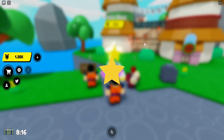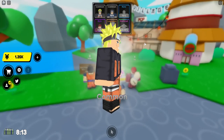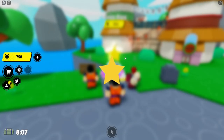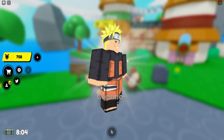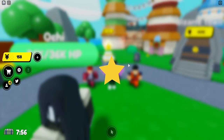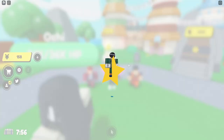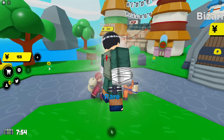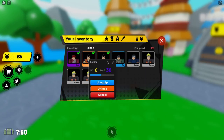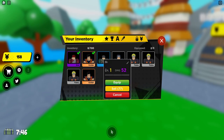We can open five more crates to see if we can get an epic. Two more eggs — come on! Last egg — and yes, we got a rare! I'll take it, a rare — just what I need.